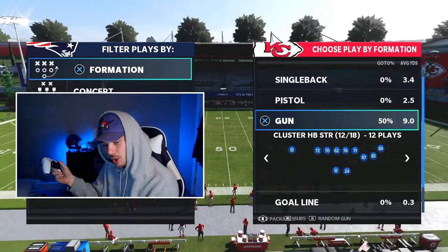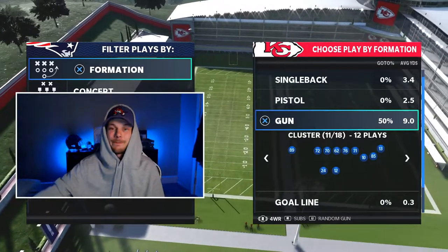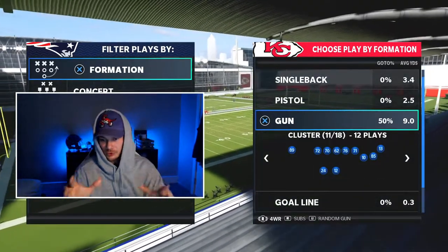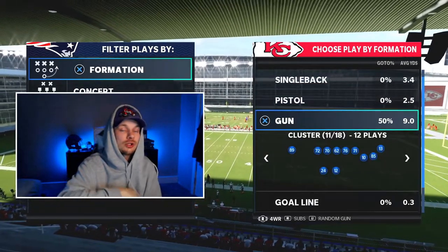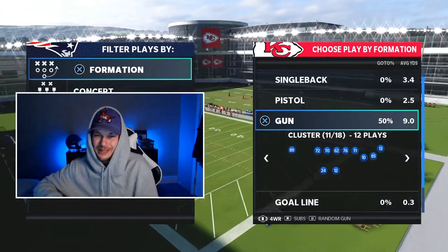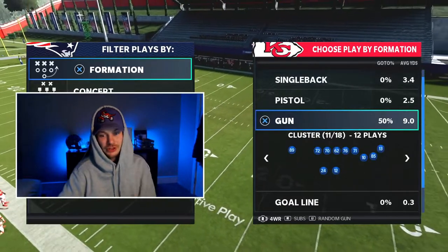If you go to your packages and go right on the right stick, you can access the four wide receiver package in both formations. That subs out your tight end for another wide receiver, giving you a ton of speed and explosiveness. Also, the formation looks very similar to Gun Bunch, so you can use a lot of the same concepts, but there are unique plays here not in normal Gun Bunch — and with four wide receivers instead of a tight end, you're even more explosive.